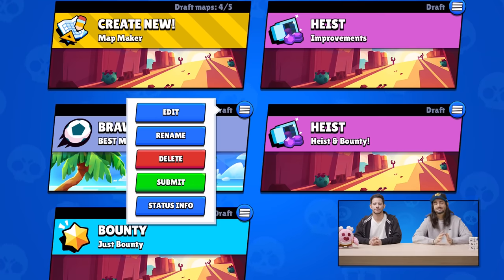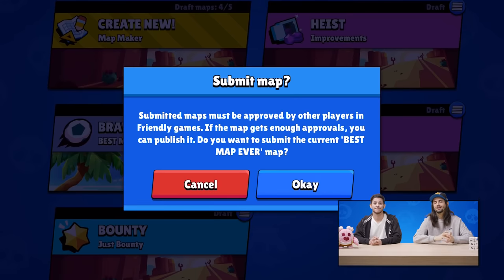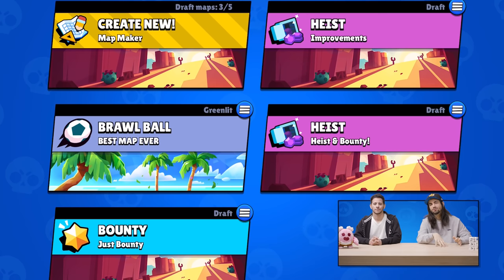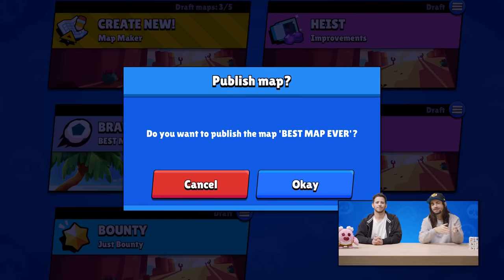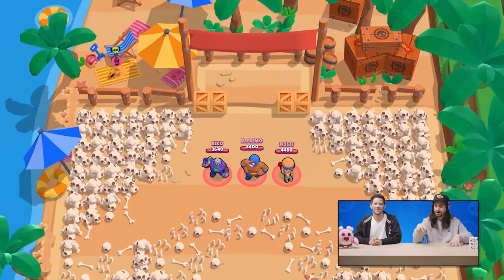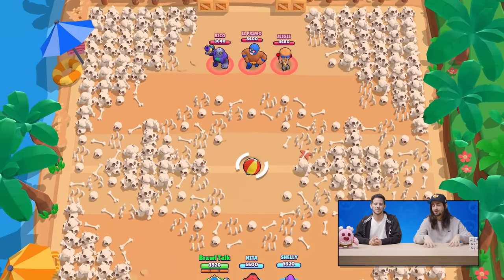Now let's talk a bit about the Map Maker. It's still in beta, but we've got a lot of new stuff coming. Now you can submit your maps for the world to play. After it gets approved by your friends, it goes to a public map pool where everyone can play your map. And after they play it, they can vote thumbs up or down.